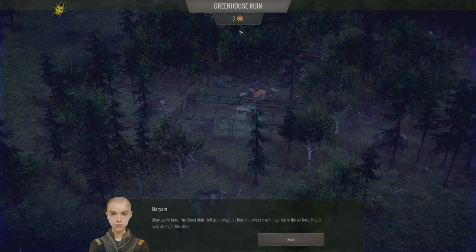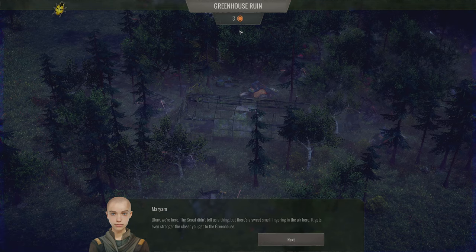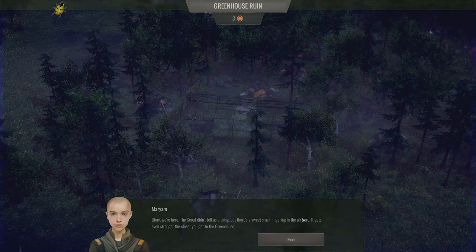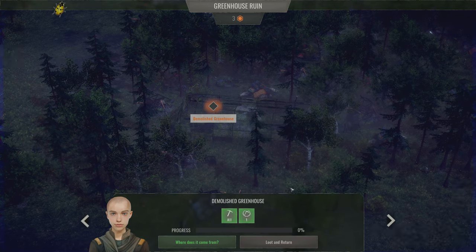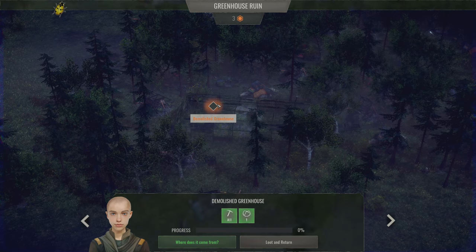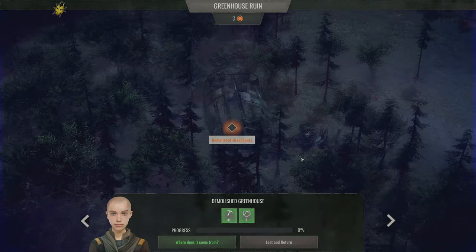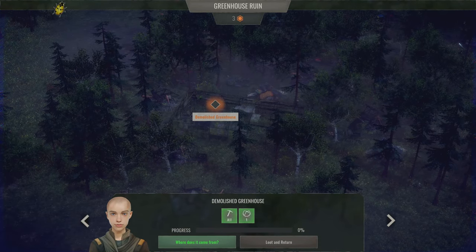Mariam is our expedition leader. She says: 'Okay, we're here. The scout didn't tell us a thing. There's a sweet smell lingering in the air — it gets even stronger the closer you get to the greenhouse.' We say 'where does it come from?' This is called the demolished greenhouse.